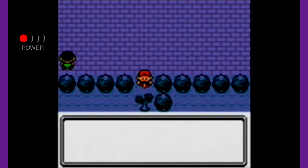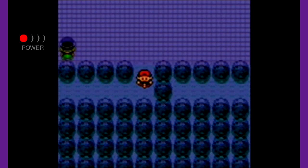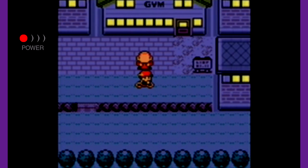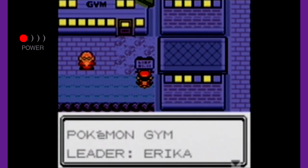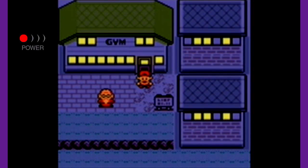Next time on Pokemon Crystal, we're going to be heading into the Celadon City Gym and take on the Gym Leader. I think this is going to be a pretty easy gym. Someone at the entrance says 'Only girls are allowed here' — what a creeper. Alrighty guys, with that being said, thank you so very much for watching. I will see you guys next time for some more Pokemon Crystal!